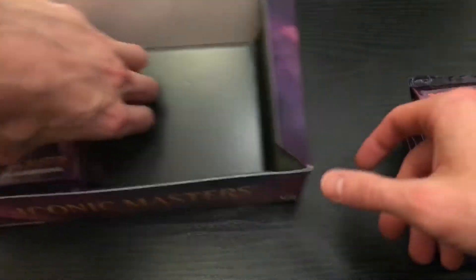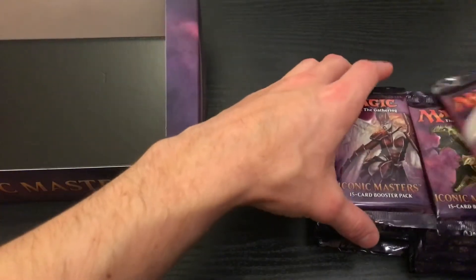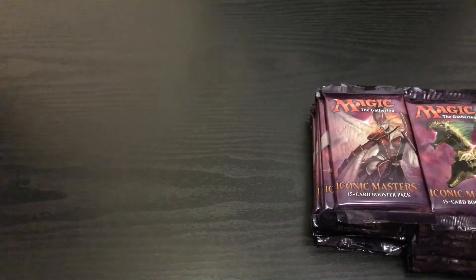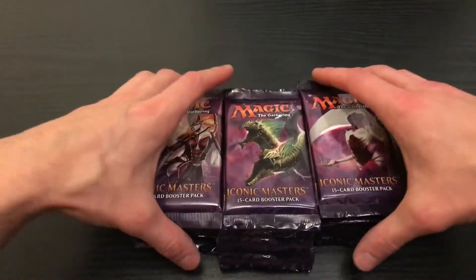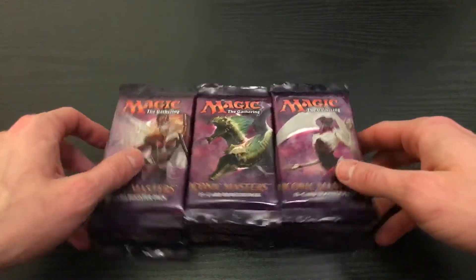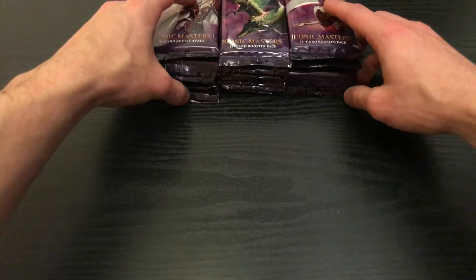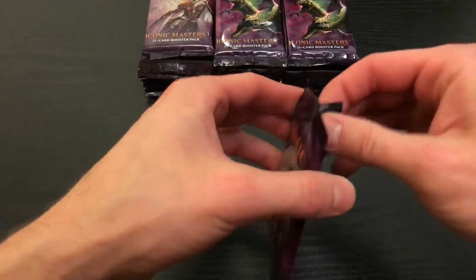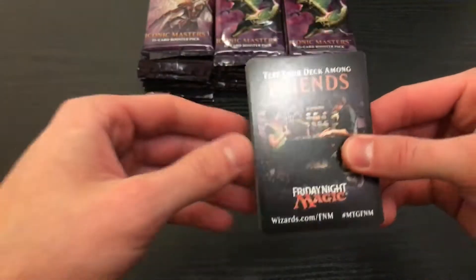This is my first master's box I've ever bought, so I don't know really what a lot of the cards are in it. I've just kind of seen the general spoilers, nothing too much. I didn't really play Magic from every set that these cards are going to contain. So I'm just excited for the foils. I'm excited for hopefully pulling some sweet cards. Let's just get into it.